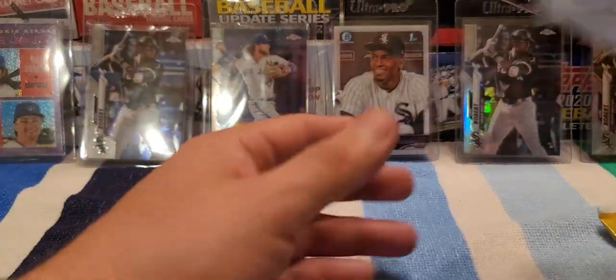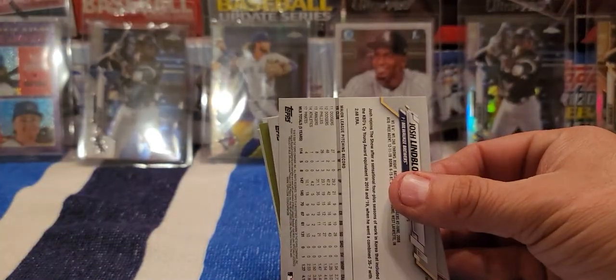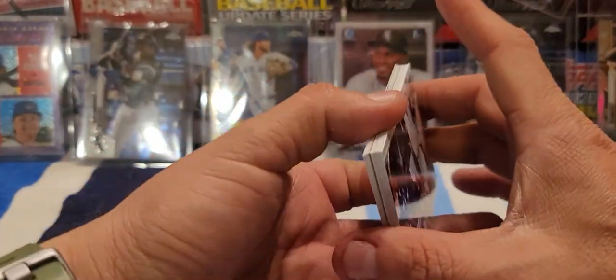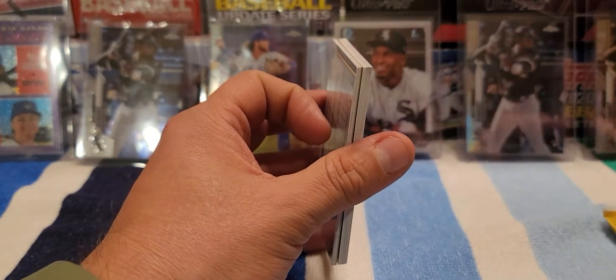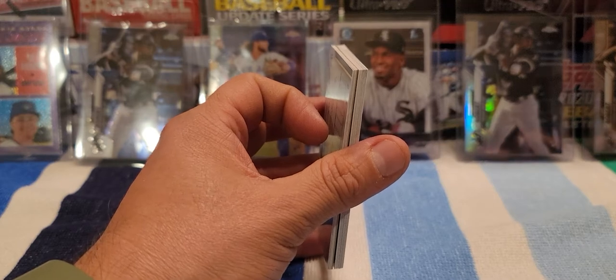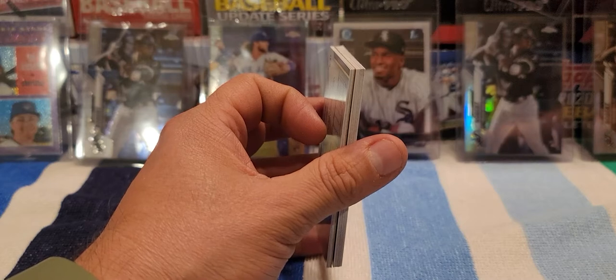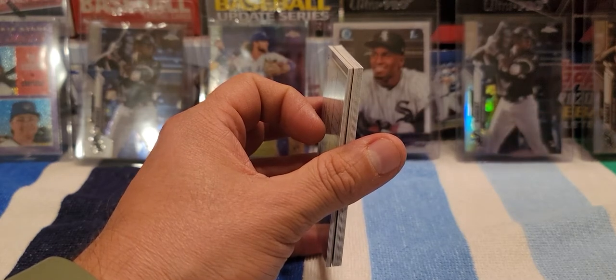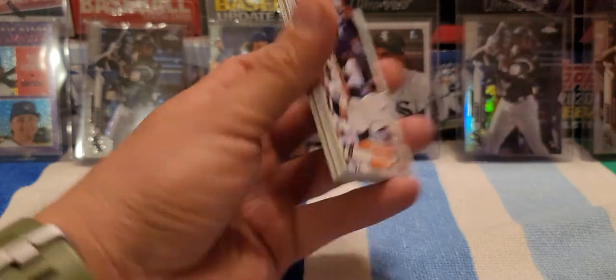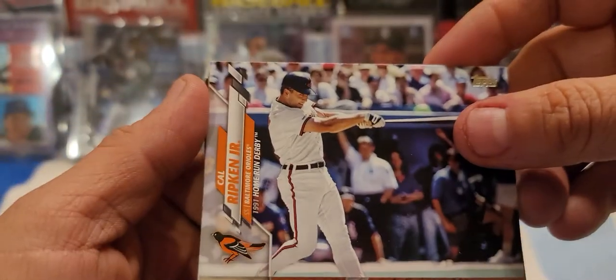Let's go ahead and get started on the packs. Not a lot of big rookies in this set. The two that we would want to get are Trent Grisham and Rosario in their new team uniforms. Alright, I think that's just the Turkey Red — so let's go ahead and get started.